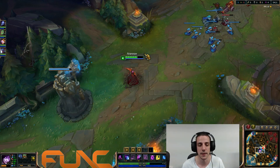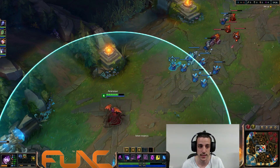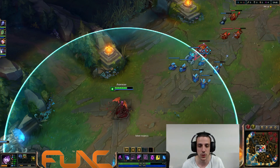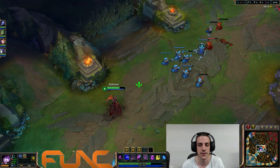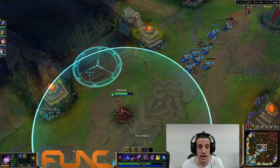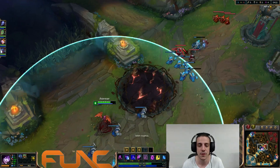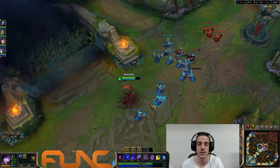Normal cast means this: when you use your ability — for example Q — you can see the full range of the Q. You see the max range and you can throw the Q to max range to try to hit something. The downside is you have to click twice to use an ability. For example, with W you see the range and then click again. Same for Q — you select where to drop it and that's the max range you can hit.